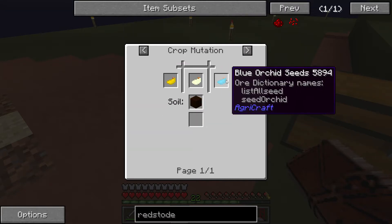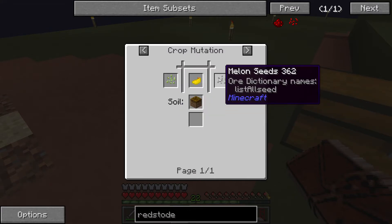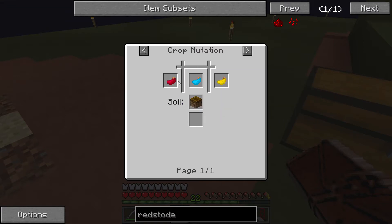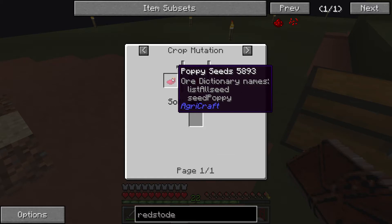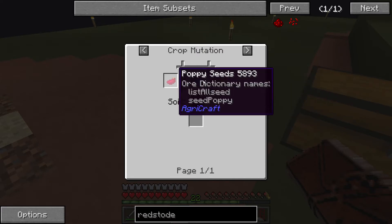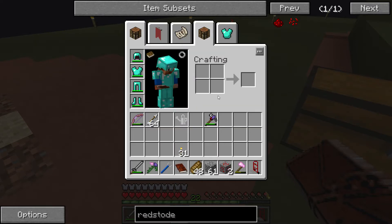Real quick: daisy requires dandelion and blue orchid. Dandelion is sugar with melon — I have both of those. Blue orchid is poppy with dandelion. Poppy is sugar with pumpkin — I have all of that. Red tulip is poppy, sugar cane, pumpkin — we've got that. It's just going to be a lot of repetitive mutating of crops. So I'm going to run through that real quick and I will be right back.